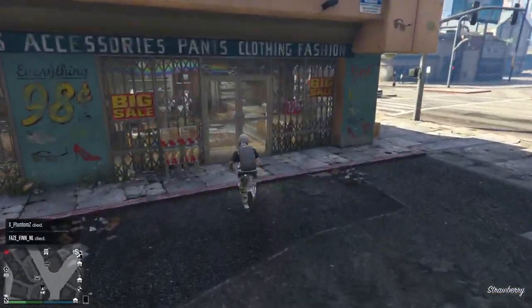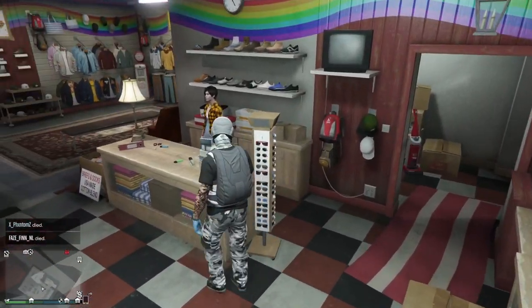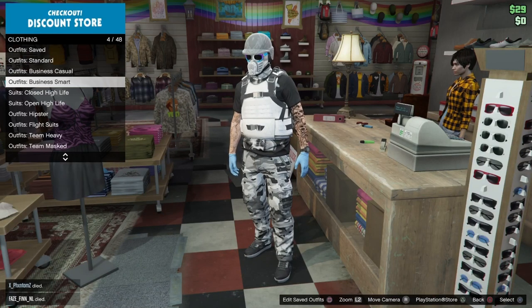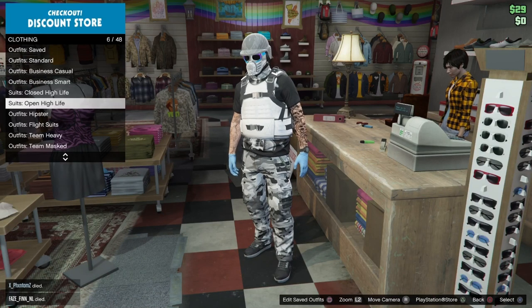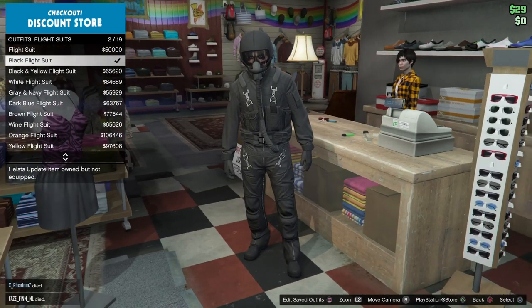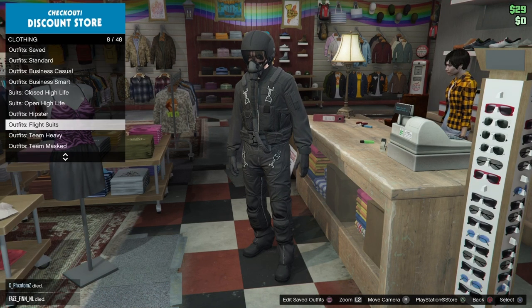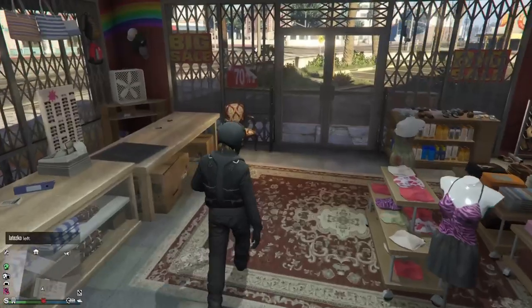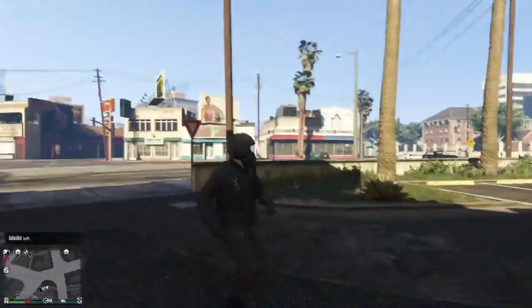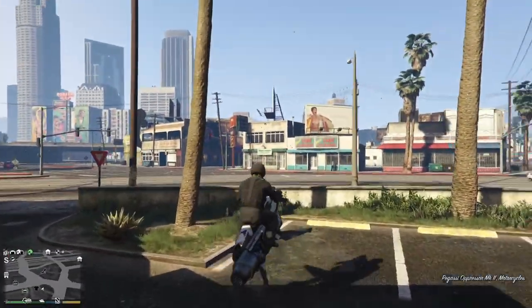Once you get there, head into the store and save your outfit. Now this is the part where if you do want the pilot tube, you're going to have to buy the flight suit. However, if you already have one, just use that as all the tubes are black. The black flight suit is the cheapest one at 49,000. So if you want the pilot tube, purchase that or equip it, then head back out of the store and fly or drive over to the nightclub.